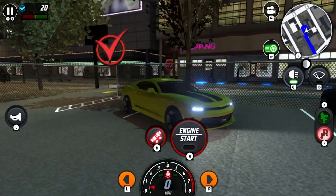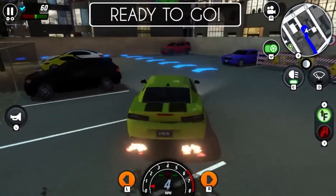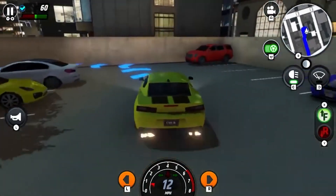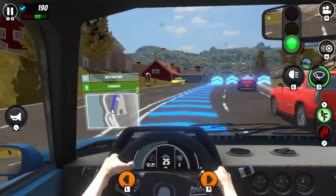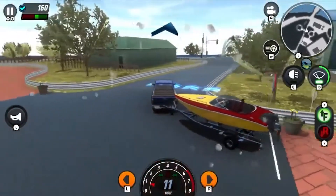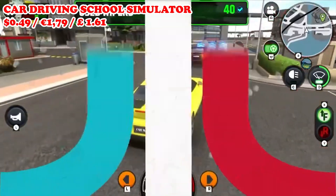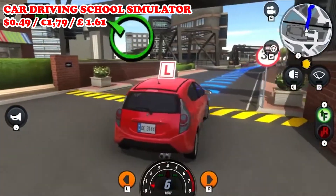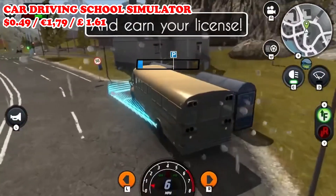Our next four games are a quick reminder from the 50 cents sale, where yes, currently 70 games from Cubic Games you can pick up for only 50 cents a piece. If you missed it in the previous video covering that sale, all you need to do is download the free coloring book if you aren't already an owner of one of the prerequisite games. First among these four games, we have Car Driving School Simulator.